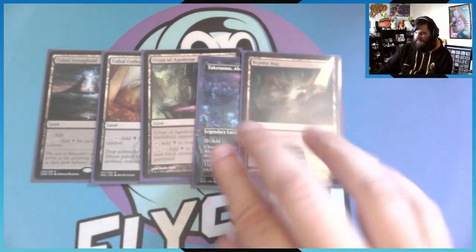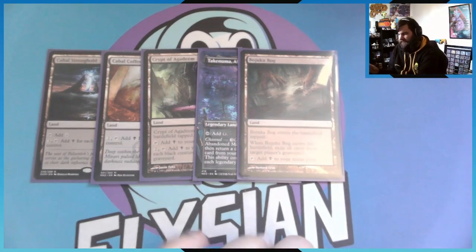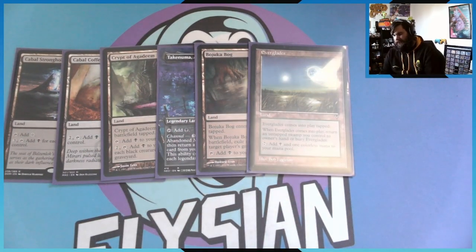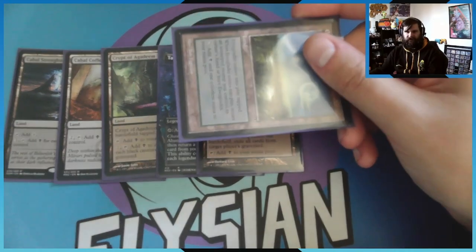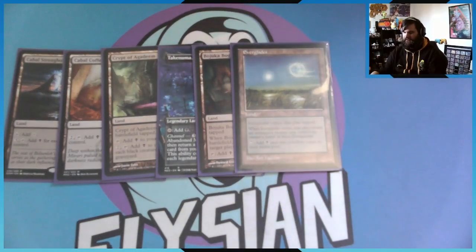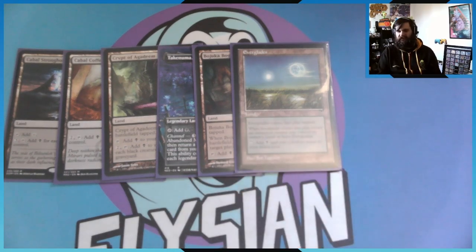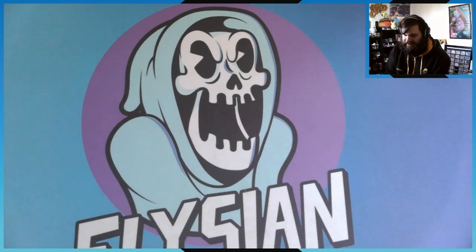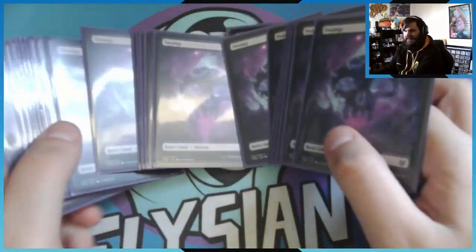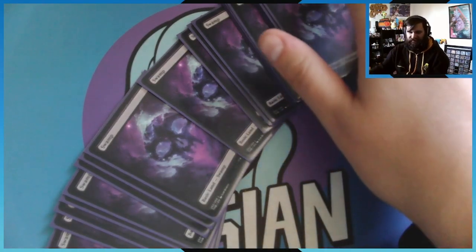Bajuca Bog enters tapped and exiles a target opponent's graveyard when it does, then taps for black. For the last non-basic, Everglades enters tapped and when it does I return a non-tapped swamp to my hand, then it taps for one black and one colorless — so you're getting two mana from this card, which is worth it. Early game: turn one play a swamp, turn two bounce a swamp and play this. And then 28 basic swamps — there's not really much more to say about that.